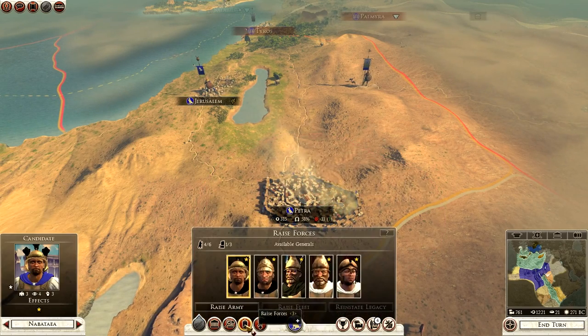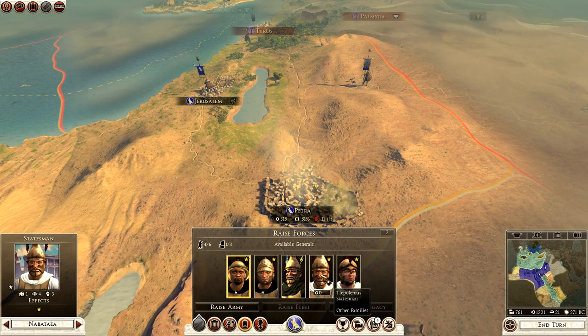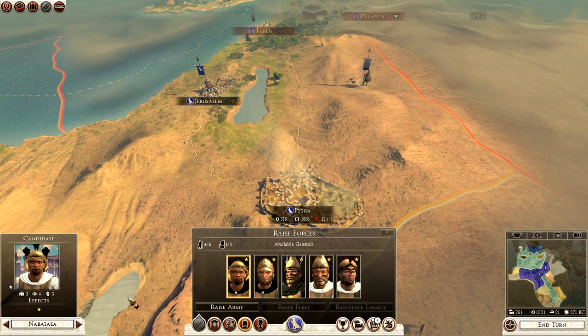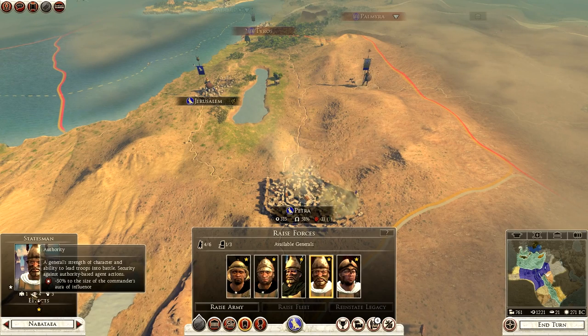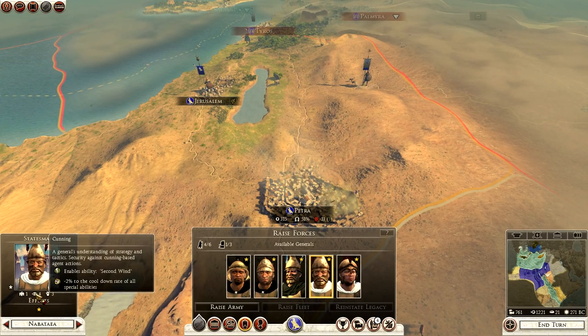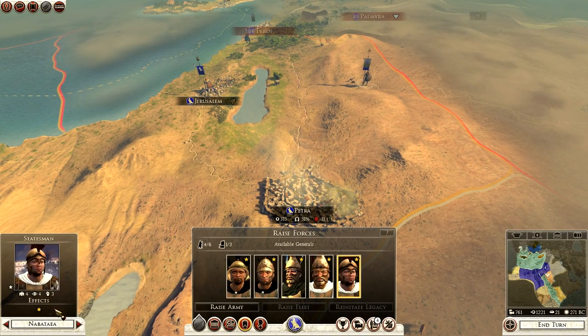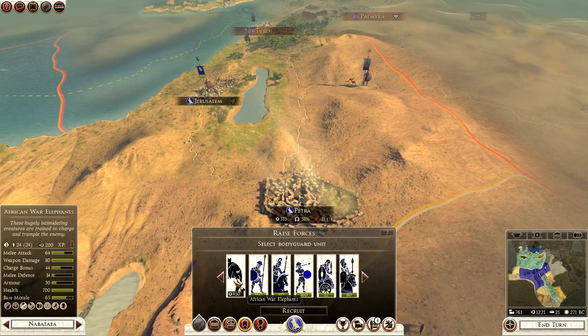Can we raise a secondary army? We have enough — we'll get a statesman as it's cheaper. Comparing candidates: one has poor authority with a minus 50% modifier, another has cunning three and is better balanced with four, four, and three. We're going to go for Yason. Going with war elephants for him as well because they are just so powerful — it's almost like cheating, but if you've got them, use them. They play a big role in this campaign.